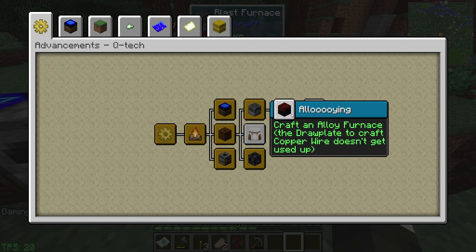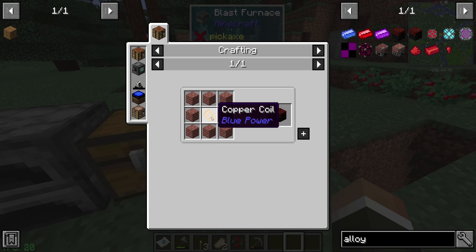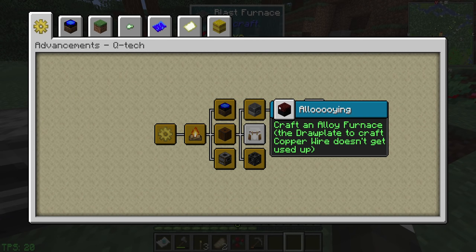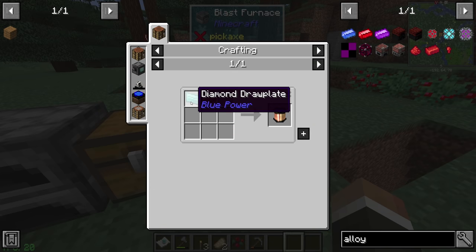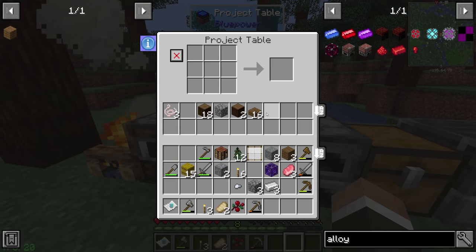What is the next quest? It's 'Alloying' - craft an alloy furnace. The draw plate to craft the copper wire doesn't get used up. If we want to make an alloy furnace - this one from Blue Power - we do need the copper coil. To make the copper coil, we need fine copper wiring, which is where the diamond draw plate comes in. So we do have to get at least three diamonds before we can make this alloy furnace, meaning we're going to have to do some mining. The key thing is that the draw plate doesn't get used up, so that same draw plate doesn't get consumed when making the iron wire needed for the wool card.